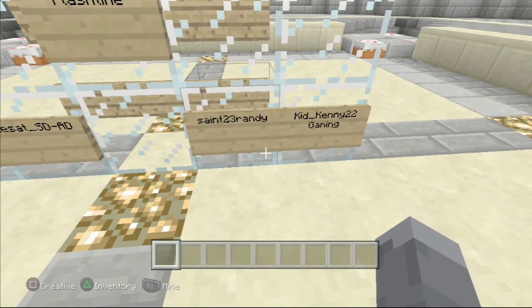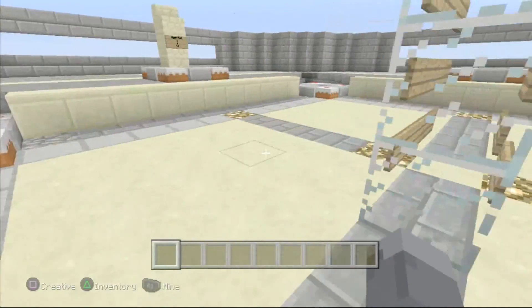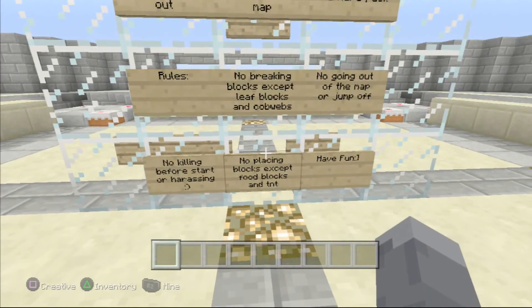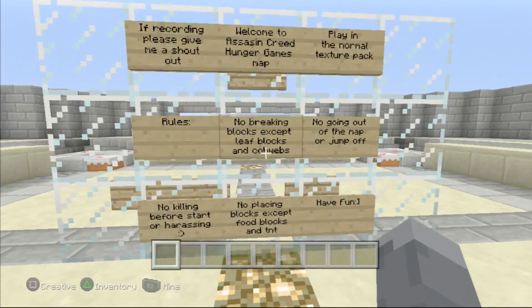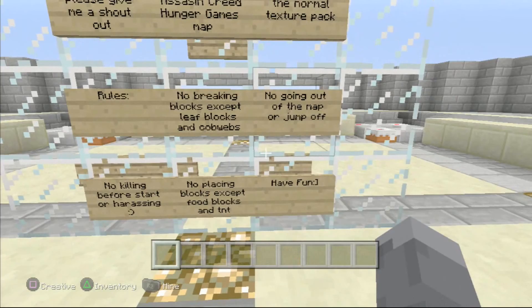The creators are flash time free set, Saint 23, Randy Kid, Kenny 22 Gaming. There are some rules on the other side — shoutout to those guys. The rules include: play normal texture pack, don't break blocks, and don't go off the map.